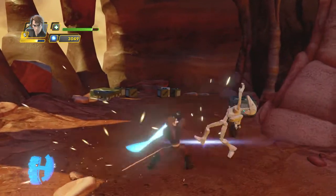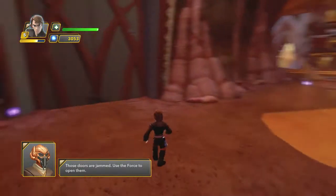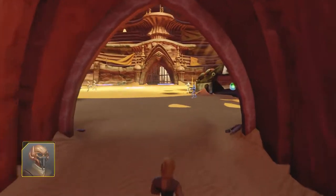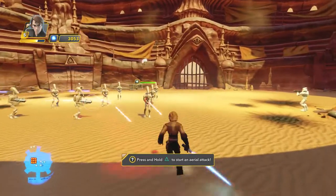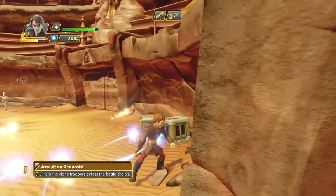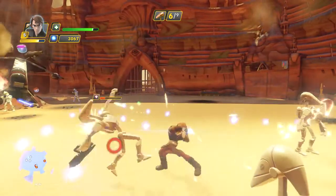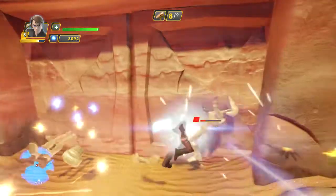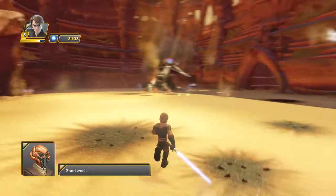I just sliced that guy's arm off and sliced this guy right in two. Those doors are jammed, use the force to open them. Which doors? These ones? Alright, use the force. These battle droids must be defeated if our mission is to succeed. Aid the clone troopers in their fight. This guy was running. I'm going to take you out. Slice and dice. Good work. I got 3,000 now.